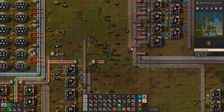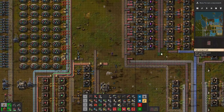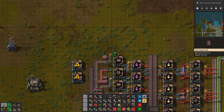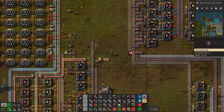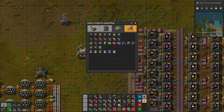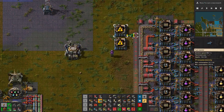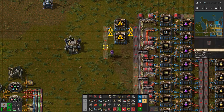So we need a nice way of moving them over there. But we don't have to do it from this side — we can totally do it from the other side. We could bring prod modules from over here, and it would still be pretty much the same thing. These are our prod modules. In order to produce them — they're here. We'll need a little bit of electronic circuits and a little bit of advanced circuits.